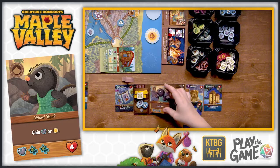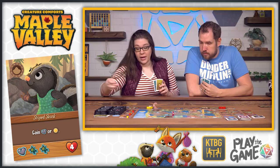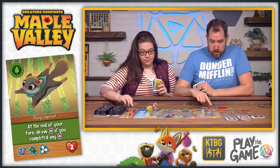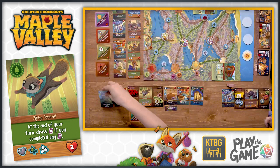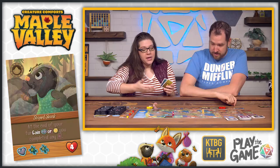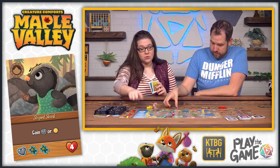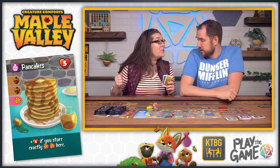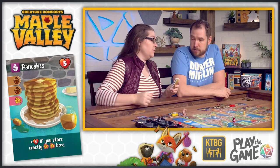Using the striped skunk, gaining either a pebble or the sun resource. Choosing honey since it's valuable for points, and it can be stored on pancakes for even more points - four points for storing exactly two honeys. The flying squirrel's ability triggers: at the end of your turn, draw a favor if you crafted a favor this turn. Drawing a bug jar. Retroactively remembering to do that ability.